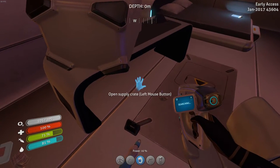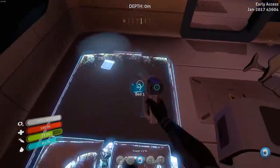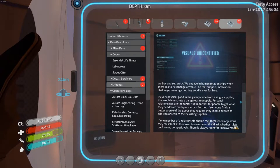New blueprint acquired. Open supply crate. Bed one - bigger bed. Captain gets a good bed. Hurry up and scan so I can read this PDA. Thank you. Ford by Robert Eklund: 'All the good things in life are commodities. We trade love just as we buy and sell stock. We engage in human relationships when there is a fair exchange of value - be that support, motivation, challenge, learning. Nothing good is ever for free. If every physical good in the galaxy came from a single supplier, that would constitute a dangerous monopoly. Personal relationships are the same. It is important for people to get what they need from multiple sources. Further, if someone finds a better source of the goods they require, they should be free to add it to or replace their existing supplier. If one member of a relationship should feel threatened or jealous, they must look at their own business model and ask whether it is performing competitively. There is always room for improvements.'